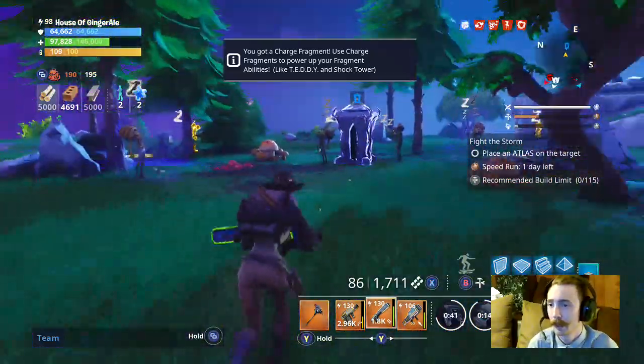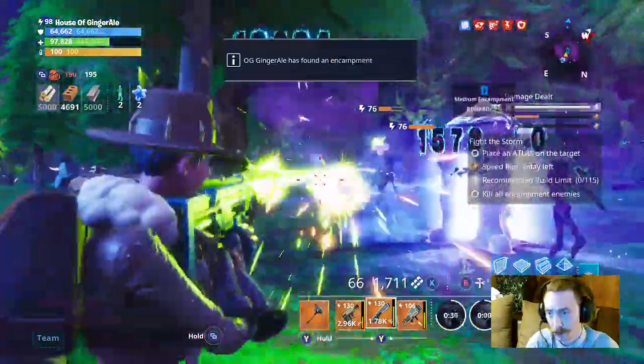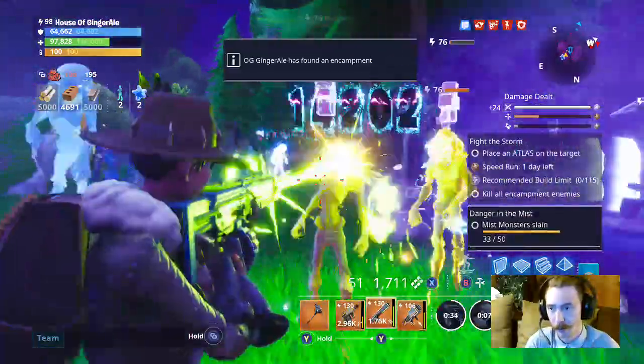Another encampment — this is a good one, it has the chest symbol. This is a really good one to do because you can also get ore out of chest-symbol encampments.